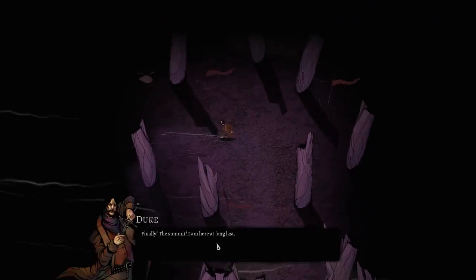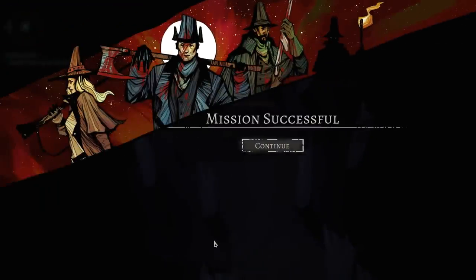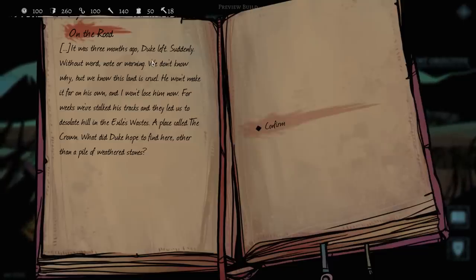Finally, the summit. I thought we were going to be attacked right there with an ellipsis. You and your hunting party are going to travel through many regions — right now you're in the crossroads region. Three months ago Duke left suddenly without word, note, or warning. We don't know why, but we know this land is cruel. He won't make it far on his own. For weeks we stalked his tracks, and they led us to a desolate hill in the exile wastes — a place called The Crown.